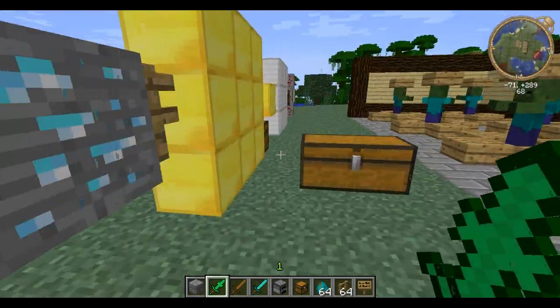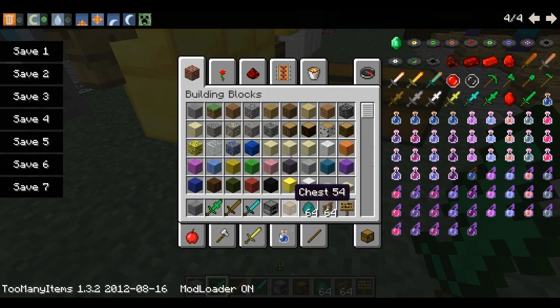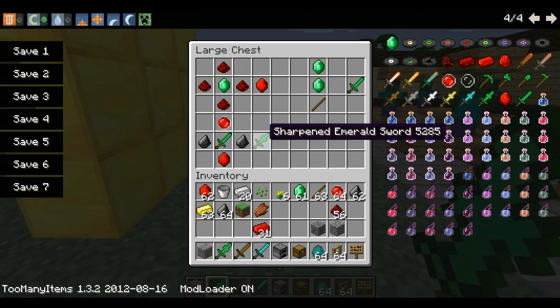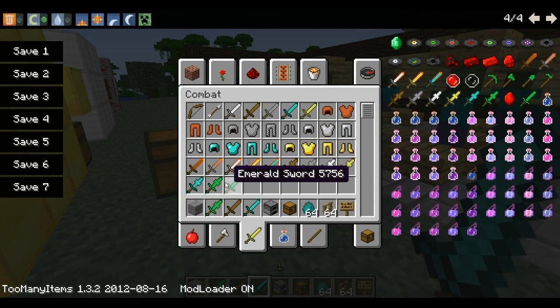Now, what else does this mod add? It adds emerald tools — I'm just gonna show you the basis with the sword. It adds emerald infusers, which are used for the weapons. Then it adds sharpened emerald swords and sharpened tools in general. It also adds flame swords, but like I said, they sort of glitched and broke the game, so they're disabled. These sharpened tools deal more damage than usual, so I'm gonna show you a weapons demonstration in a second.